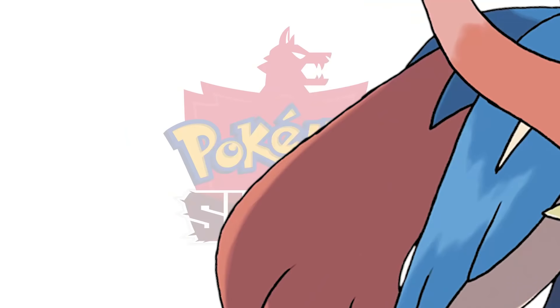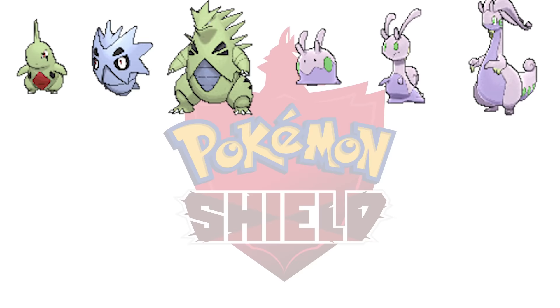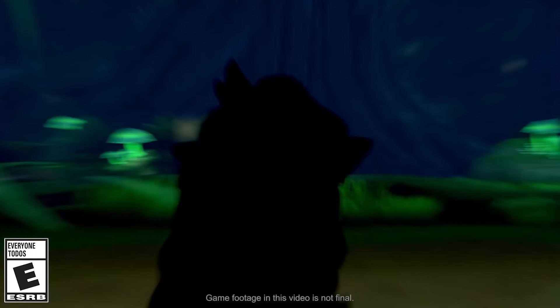For the Pokémon Shield exclusives, there's Larvitar, Pupitar, and Tyranitar — the pseudo-legendaries from Generation 2 — Goomy, Sliggoo, and Goodra — the pseudo-legendaries from Generation 6 — Solosis, Duosion, Reuniclus, Vullaby, Mandibuzz, Drampa, Galarian Ponyta, the speculated Galarian Rapidash, and Zamazenta. As of right now, those are all the version exclusives that we know about.